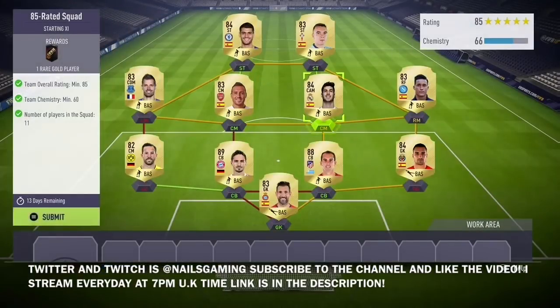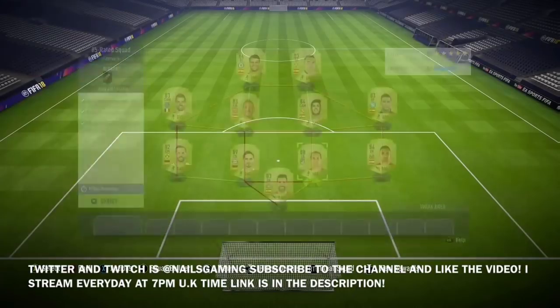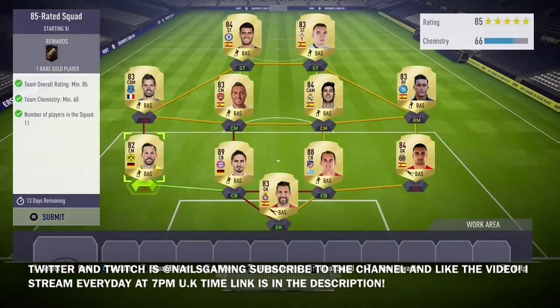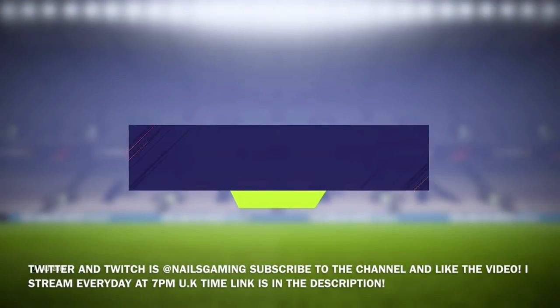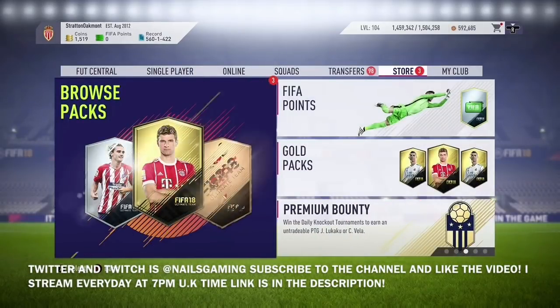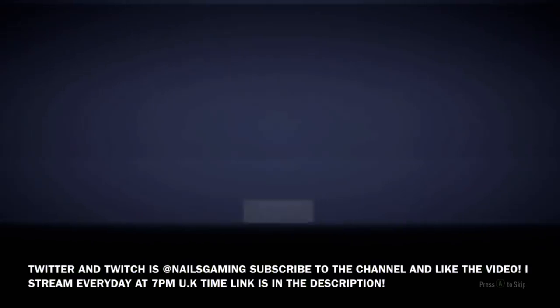Lastly, the big one — the 85-rated team. I used an 88 and an 89-rated card, then filled the rest with 83s and 84s, even getting a couple of 82s in. That made the SBC quite cheap to complete — only about 110,000 coins for that squad, whereas most Futbin solutions were showing 140,000–150,000. In total I spent around 230,000–240,000 coins on the entire SBC.